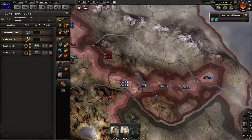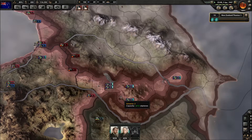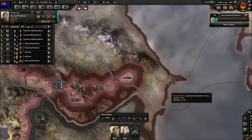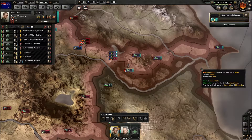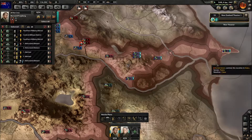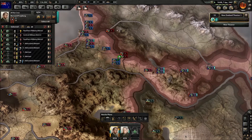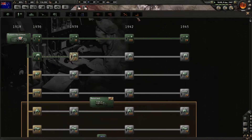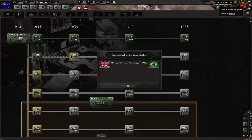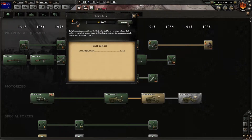Construction radar still going. The oil fields are taken, the airfields are gone — no more air support for the Soviets. We're going to take this dock here to cut them off. We do need to pull some men back before we get cut off ourselves. Night Vision research is always going. Moscow's still not fallen — are they making a push at it?